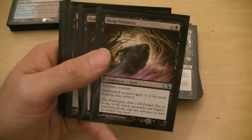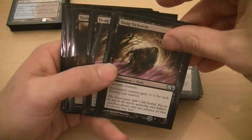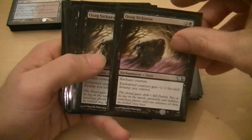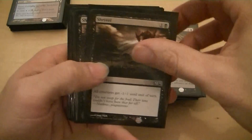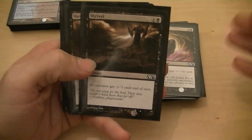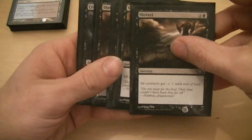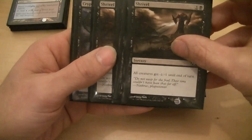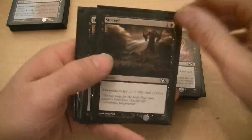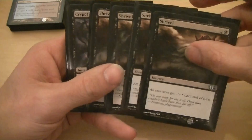I put two Quag Sickness in here — it enchants a creature and it gets minus one, minus one for each swamp I control. I've got some swamps so usually that's pretty good removal for three. I tried Death's Approach but decided against it. And Shrivel — because it's kind of a slow deck and I'm vulnerable to flying, I've got four Shrivels in here to wipe the board or take out some small things and buy me some time.